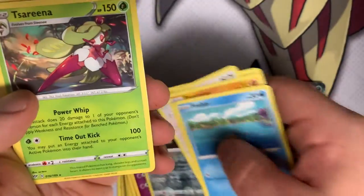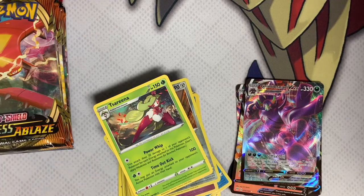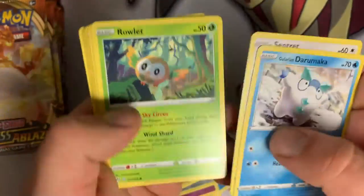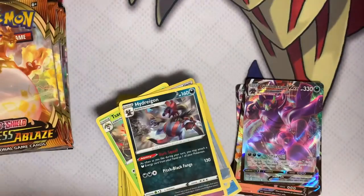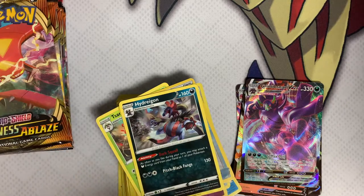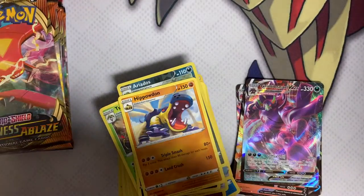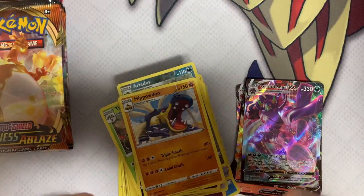There's a foil Klang. And Tsareena. These are just a little foreign to me because I grew up with the original 150. I can arguably get through Gold and Silver with no problems, but once we get to the third generation I start to assume I know the information but I don't. The V count is currently sitting at a massive six, which is basically what we want to hit on a box anyway. So if we hit any more Vs we're going to be really happy. There's a foil Ariados, and then we have a Hippowdon and Rose — definitely a playable trainer.